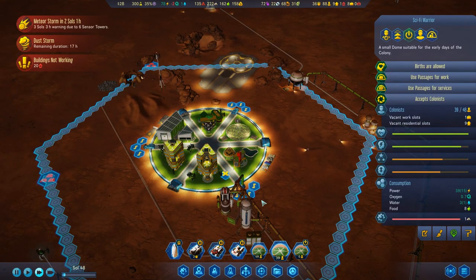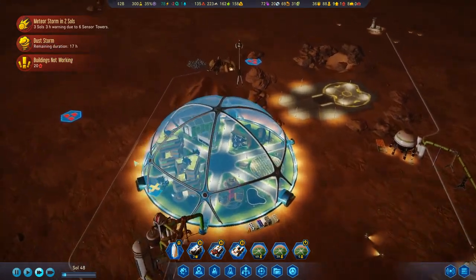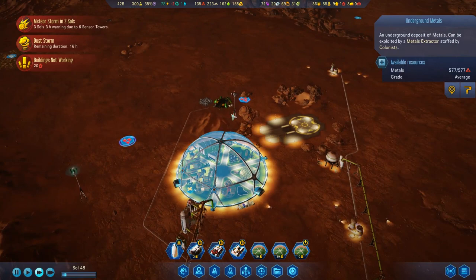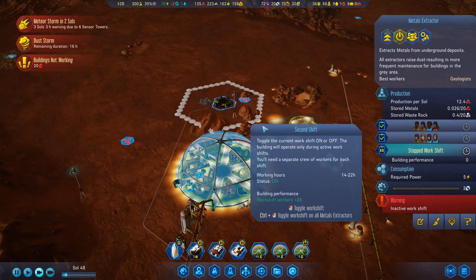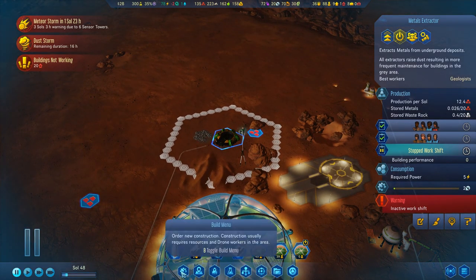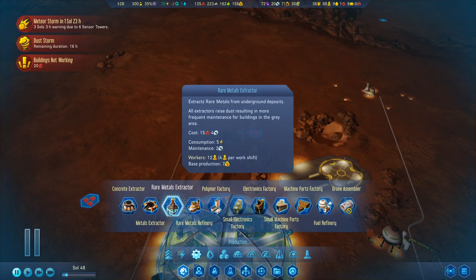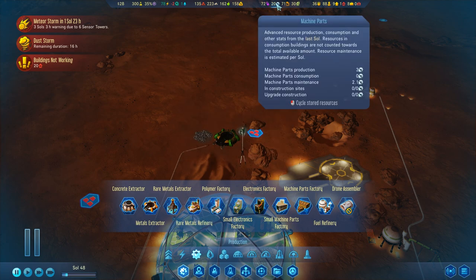We've got the Sci-Fi Warrior dome up here, and things are going well. This is our mining dome — underground metals — so we're working full time on producing metals, which is fantastic. I should probably put a rare metals refinery up here. It will cost some machine parts, but we should be producing everything at this point.